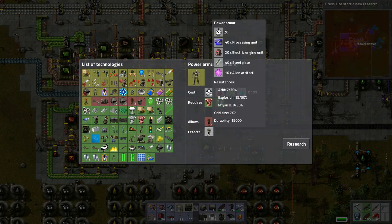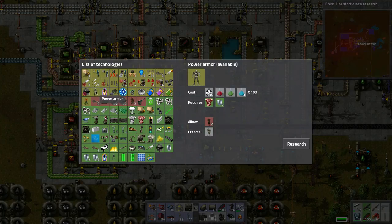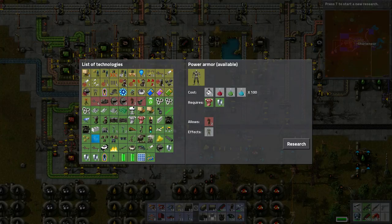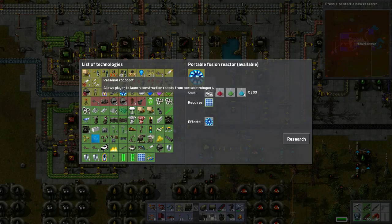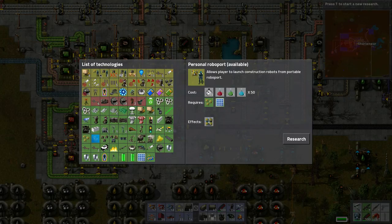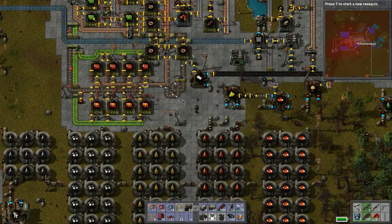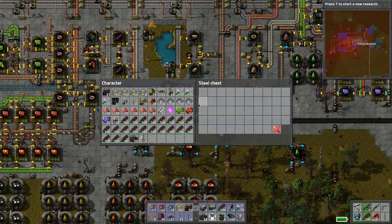This would be the power armor - we actually do have all that stuff. Let's actually upgrade to the power armor. This will have a bigger 7x7 grid instead of the 5x5 that we have, which means we could build this reactor and then throw in the personal robo port. We're going to need to research this but we need oil, so let's go secure that oil first.